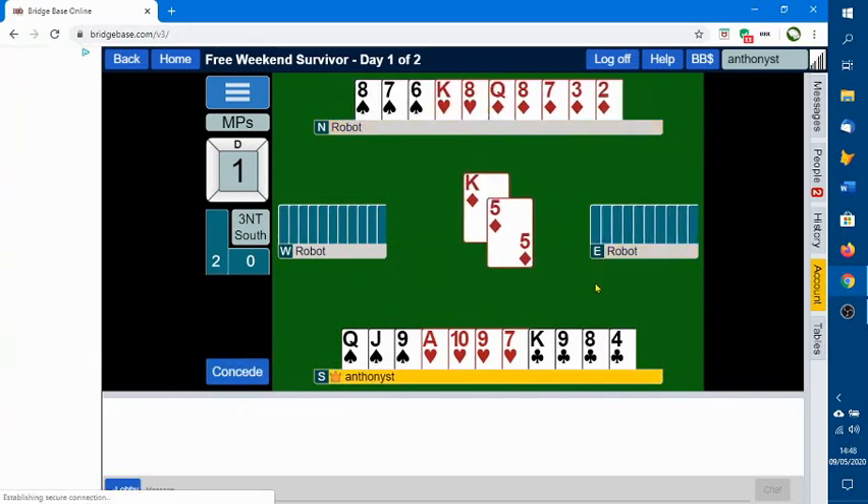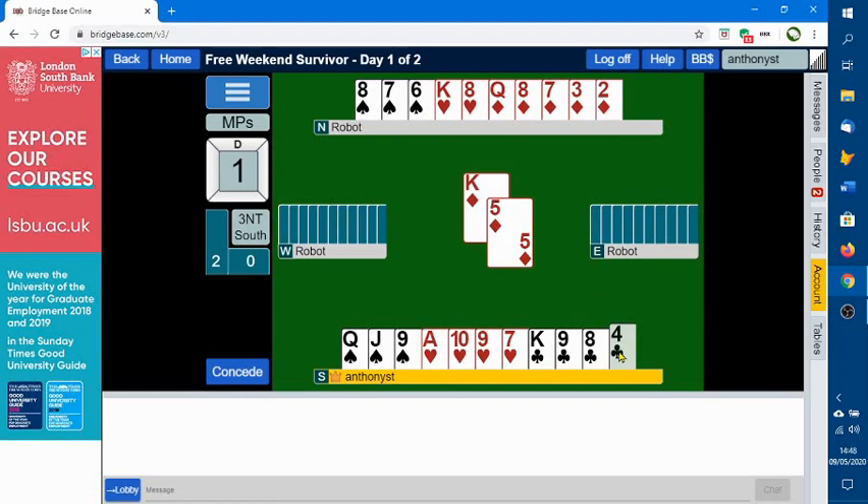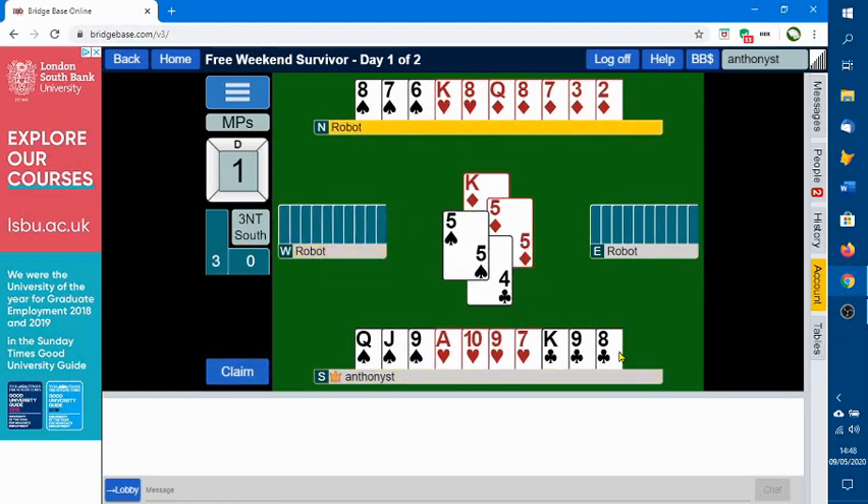There's some bad news. We played through and counted the diamonds - four went in the first round, two went on the second, totaling eleven played so far. That means there are two diamonds still outstanding with one opponent. So the diamonds didn't divide evenly.